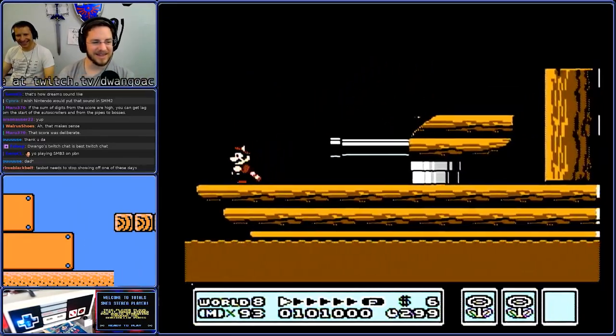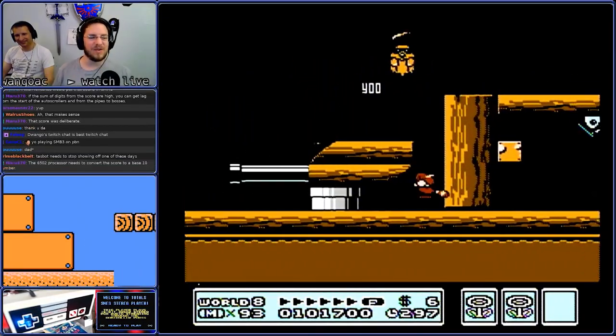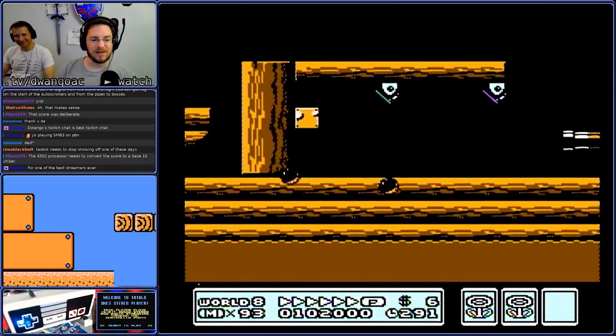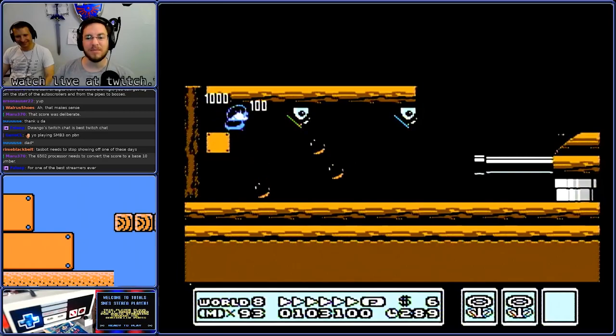Nicely done. I didn't even know about that — that is really cool. So the 6502 processor needs to convert the score to a base-10 number.